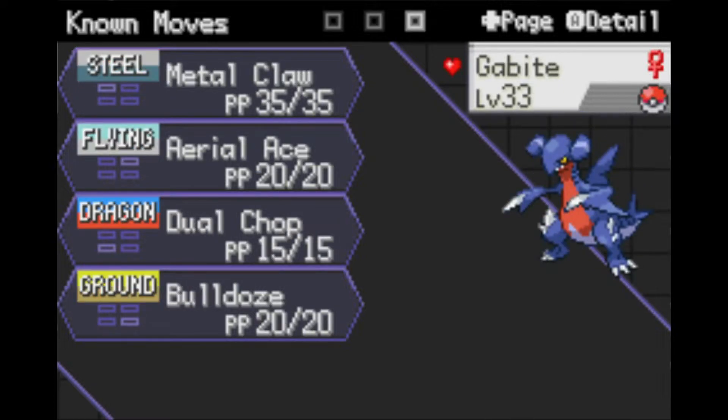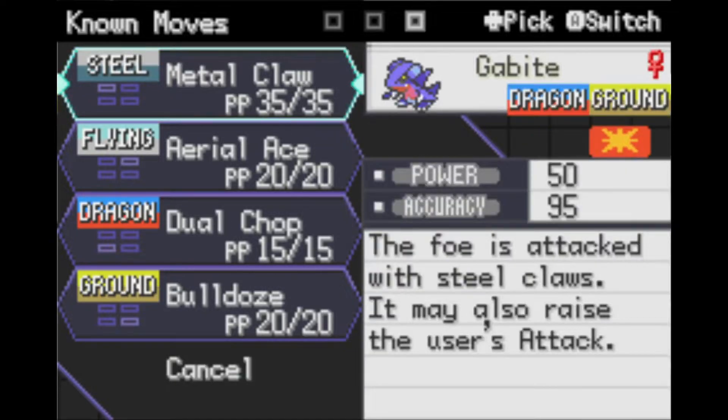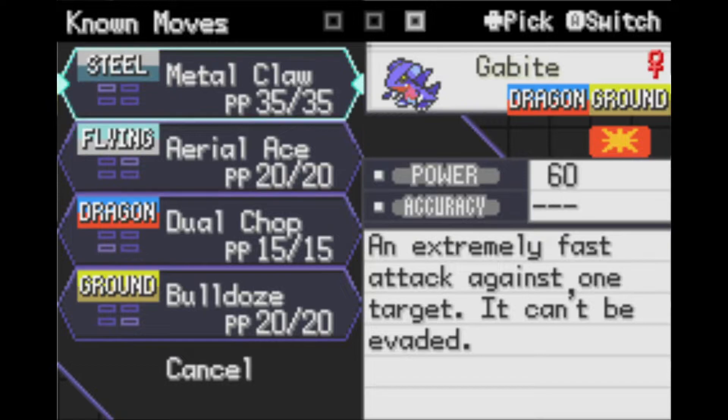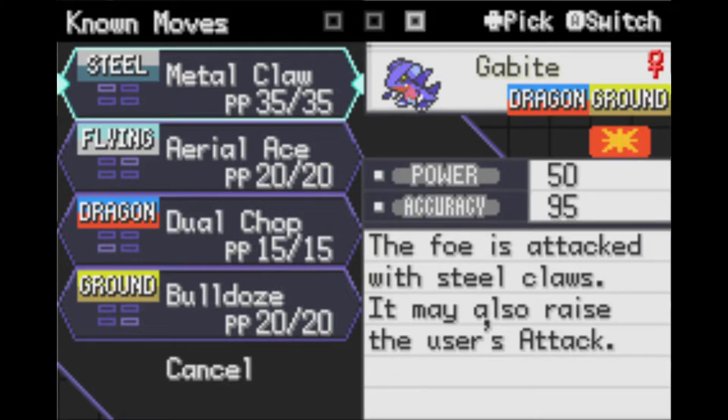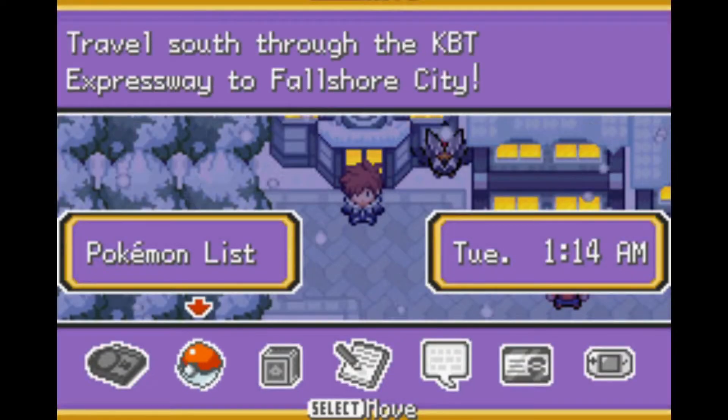I taught Gabite Aerial Ace and got rid of Slash. I was going to get rid of Metal Claw but I don't know if I can learn Steel Wing or get it as a TM. Aerial Ace is better in my opinion — I lowered my power but gained accuracy and a little extra type coverage. Metal Claw does raise my Attack, which was kind of a plus to keeping it. We have just got three badges and are supposed to head up to the KBT Expressway.